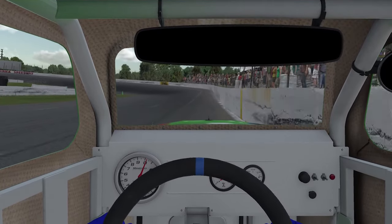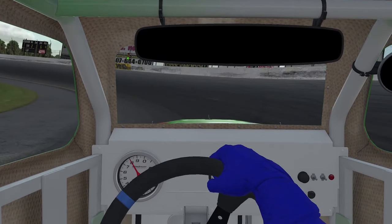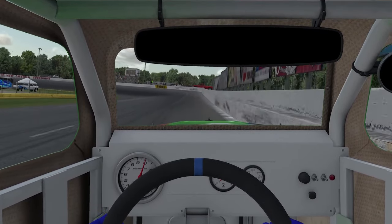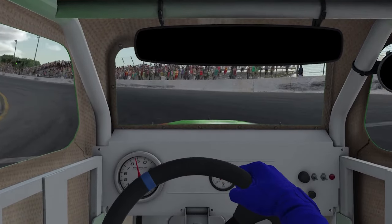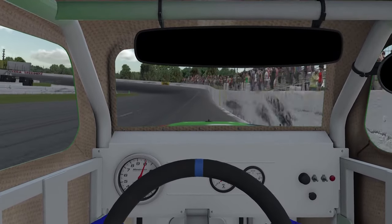So here's my qualifying. Stay high to the wall, dive in right at the groove, keep it down low, but then get on the gas as soon as possible and bring it right out to the wall. I could have got on the gas a little bit earlier, but that's basically what it is through both turns. You also want to do slight trail braking and keep your braking as light as possible so the turning is still good.